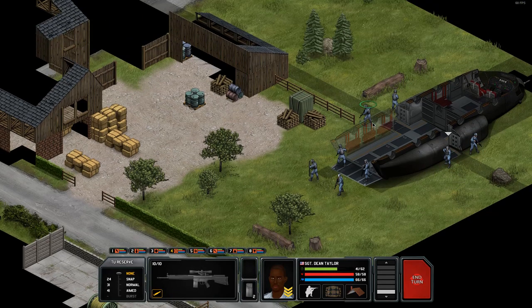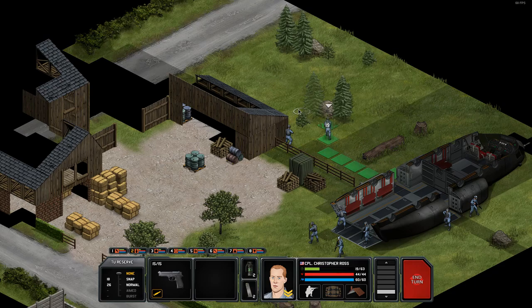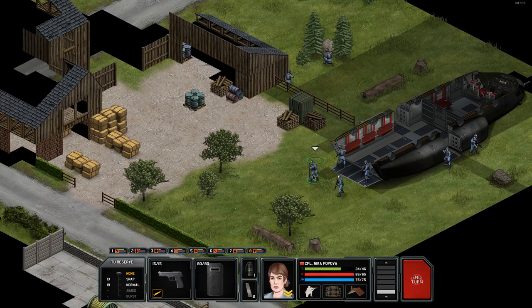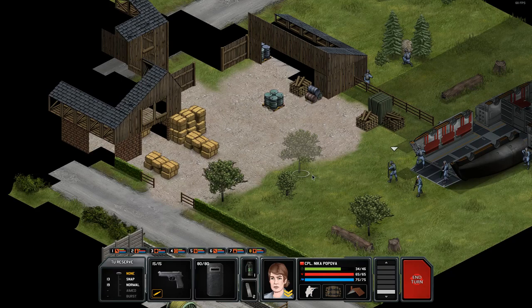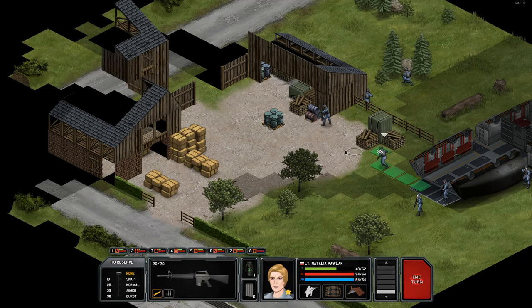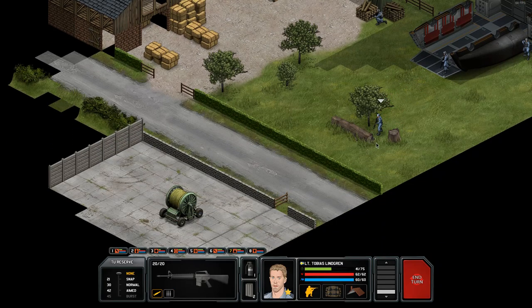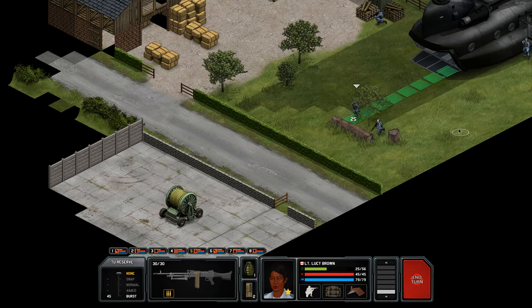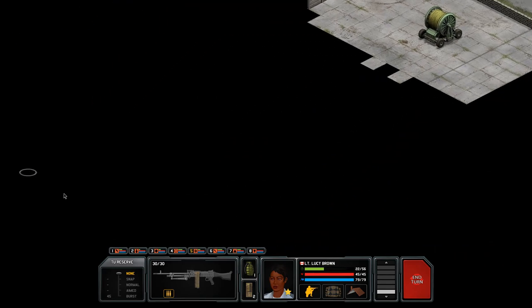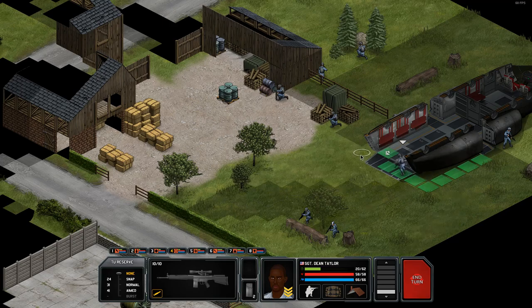Everybody fan out, give me some line of sight on stuff. We've got this building here, which is probably a good place to get our snipers set up. I'm going to have Taylor start heading over there. Everybody else split up, find some cover. Somewhere where you're less exposed. Linkering can go over here where he's got cover on all sides, and we'll bring Brown with him. I have my doubts if there's anything over here — I'm guessing that spot is blocked off, but we'll go check it out anyways.